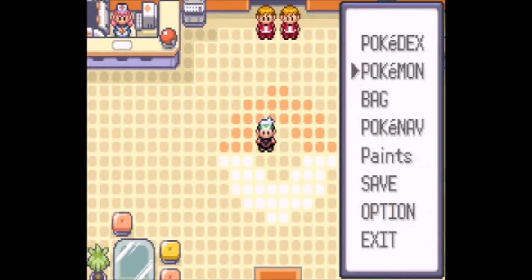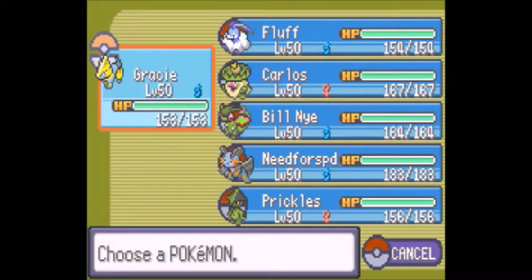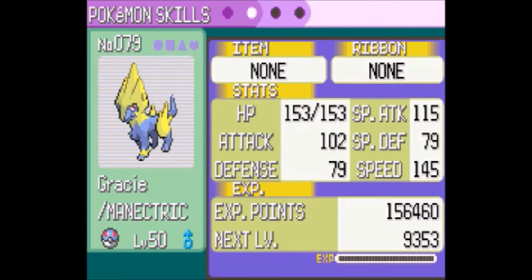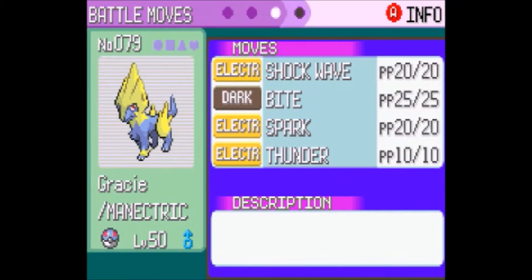Now that you've seen the new intro, let me show you my team. I leveled them all up to level 50. Gracie is at level 50 — you can see the stats there — and her moves are Shock Wave, Bite, Spark, and Thunder.